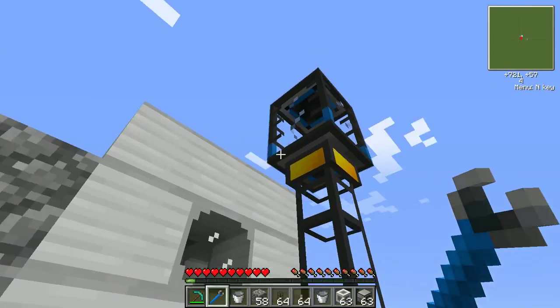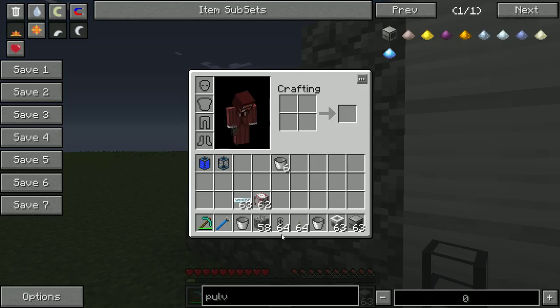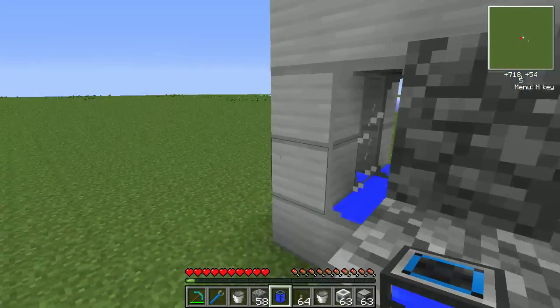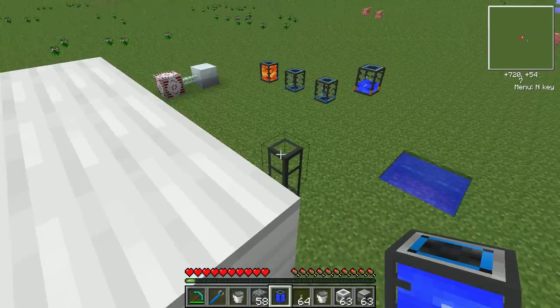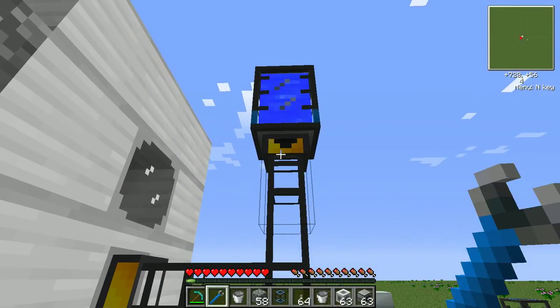But what that also means is, if I take the tank with water and I place it here, I don't have to whack on the liquidduct.